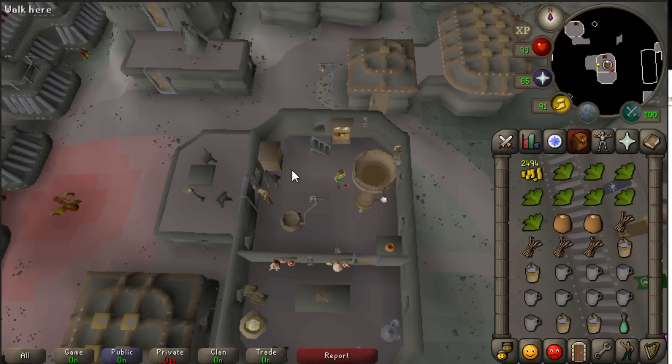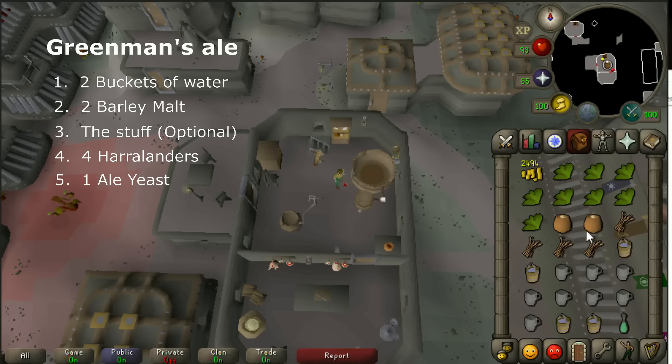Here we're gonna brew mature Greenman's Ale, or sometimes it will be just normal Greenman's Ale. So you kind of need some luck to make your 600k or 1.2 million in one trip. If you're unlucky you might only make like 10k. It's based on your luck and also your cooking level. There is a third option to increase your chance of getting the mature Greenman's Ale, but first we are here at an empty fermenting vat.